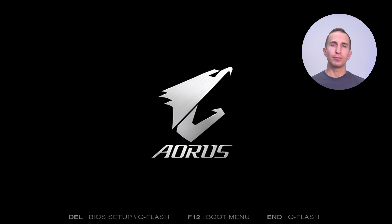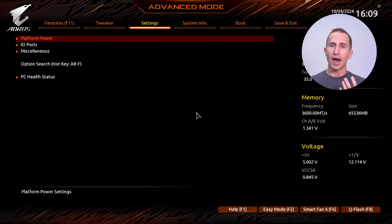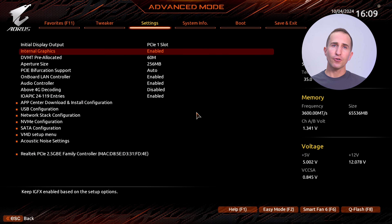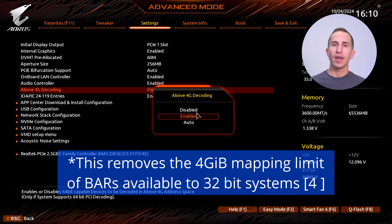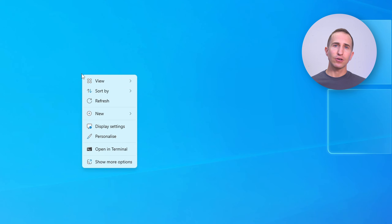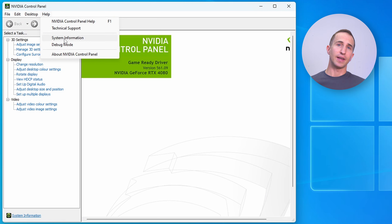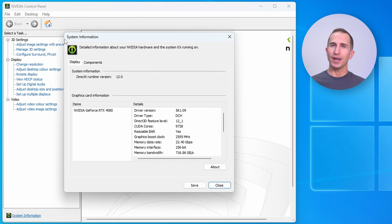For an Intel-based system, enabling resizable bar is a little more involved. On Gigabyte motherboards specifically, go to the Settings tab, then click on IO Ports. You first have to enable Above 4G Encoding, and only then will the option to enable Resizable Bar be presented to you in the BIOS. To verify the feature is active, right-click the desktop, open the NVIDIA Control Panel, click Help, then System Information, and you should be able to see whether Resizable Bar is enabled.